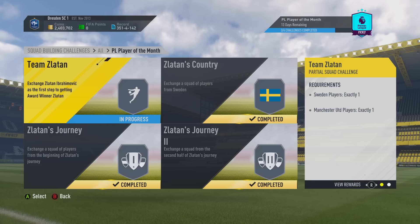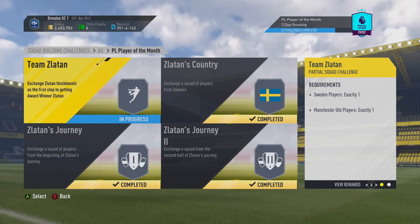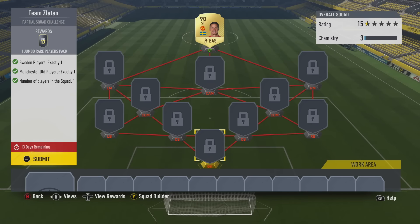We're down to the final challenge: Team Zlatan. What you're going to need is one Swedish player who plays for Manchester United — and of course there is only one. You will need to submit the Zlatan Ibrahimovic item in order to unlock a better version of him. The reward for completing this final challenge, apart from unlocking the 92-rated Zlatan, is a jumbo rare players pack — a 100,000 coin pack, one of the best on the game. Although it's tough to say goodbye to this Zlatan Ibrahimovic, it is for the greater good.